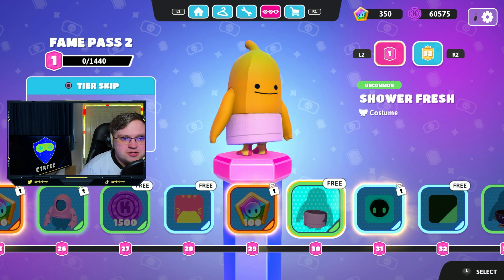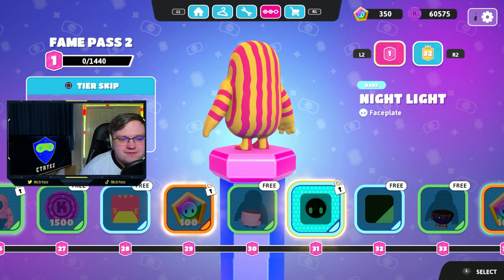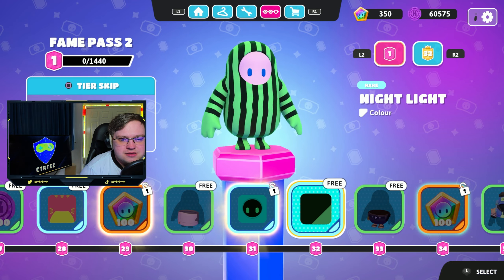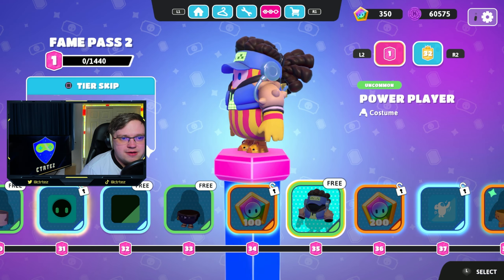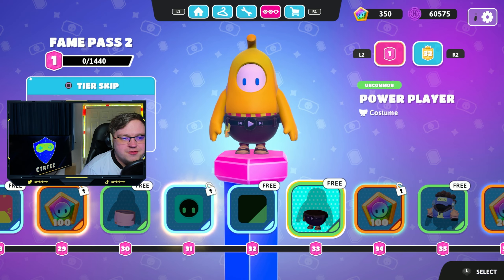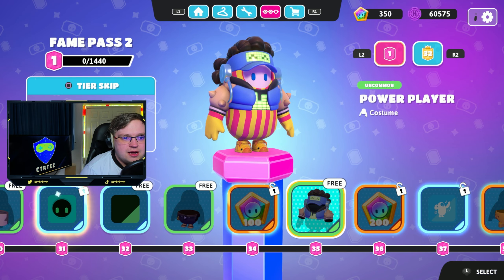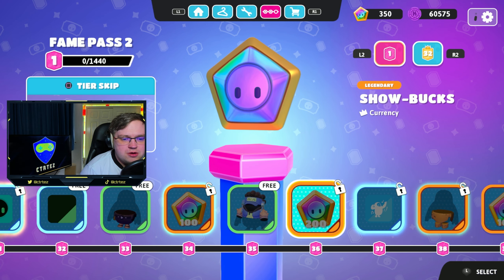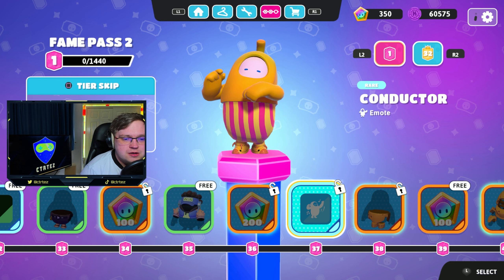Some more show bucks — we like the show bucks more than the kudos. Shower for — oh okay, so you can put a little towel on. It looks a bit weird on the banana though. Banana in Pajama, nightlight face plate, and the color pattern to go with it. And the Power Player — look at the play button for the belt buckle, nice.